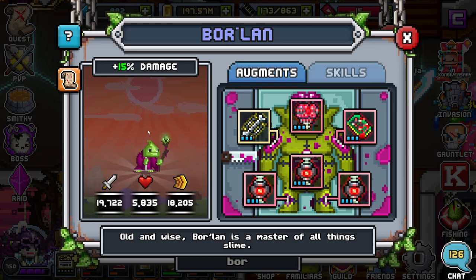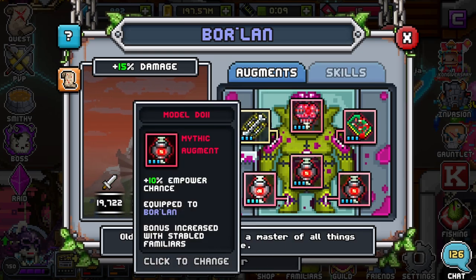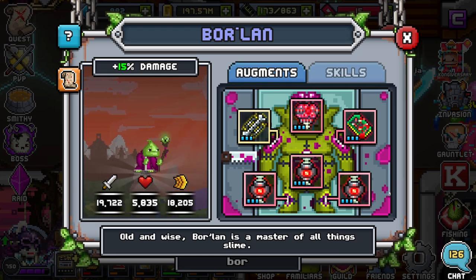Believe it or not, this familiar can be either a bait or a DPS, so it really depends on what you want. I highly recommend not going the bait route, but it is possible. Going all the way through with empower chance for the pumps would be your best option. Dual strike damage and empower are the three I highly recommend on Borlin — anything else is really niche.